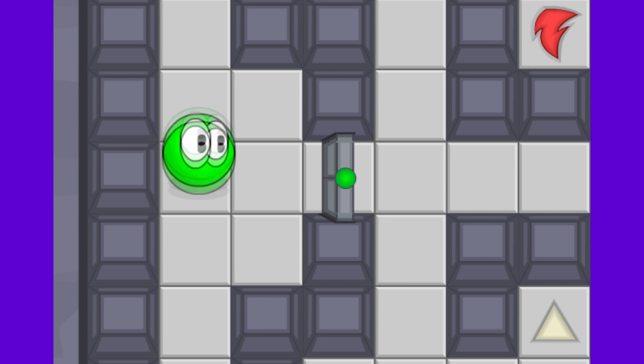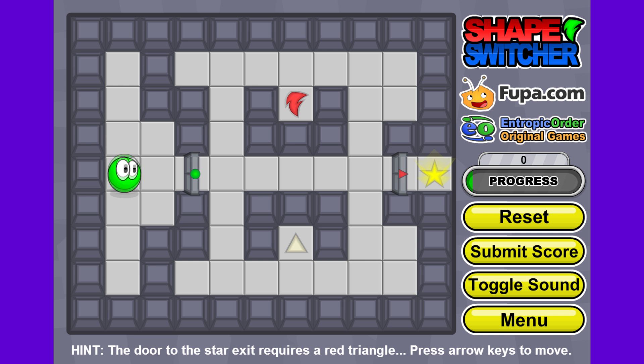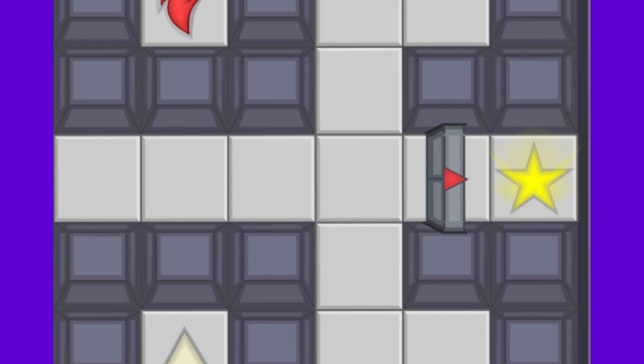So you start as this little green blob in this level. Every level you start as a different little colored blob or different shaped blob, and the main objective of the game is to get to the star on the right.